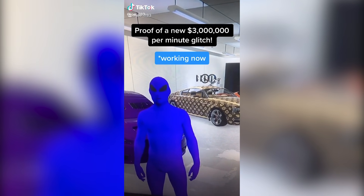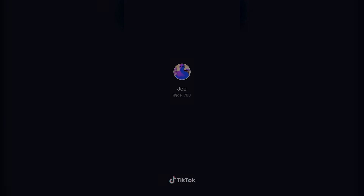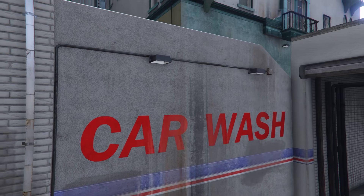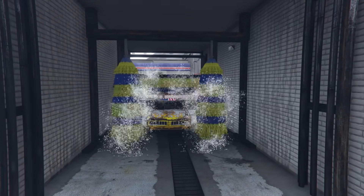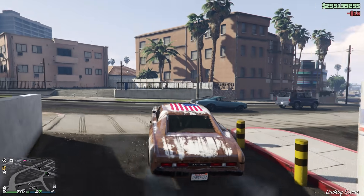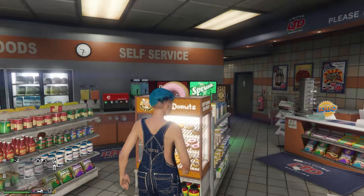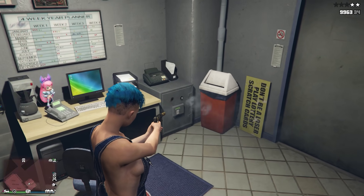On to the next one — 'proof a new three million per minute glitch working now.' He says you want to go to this car wash right here, use it once, go to the store behind it, walk in the back, and shoot the safe three times. He said go to the car wash and use it once. After using the car wash, go inside the building, go in the back — there's a safe here. Shoot the safe three times: one, two, three. And nope, nothing happens.